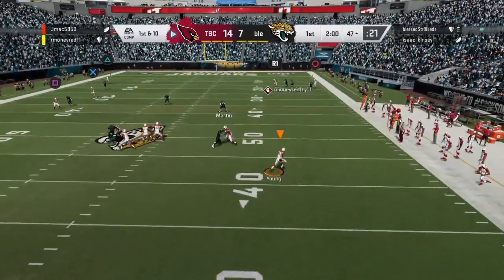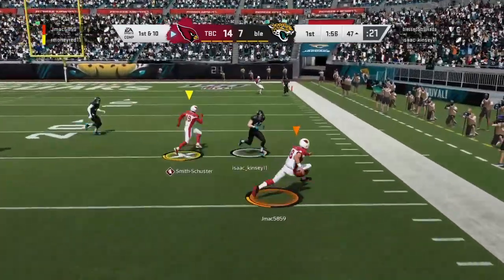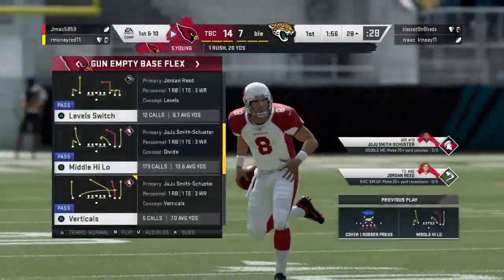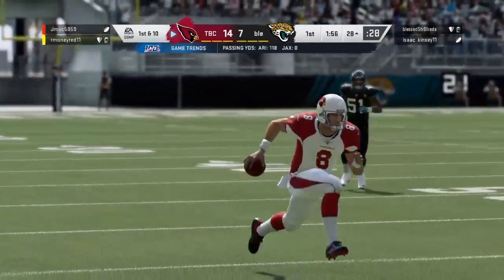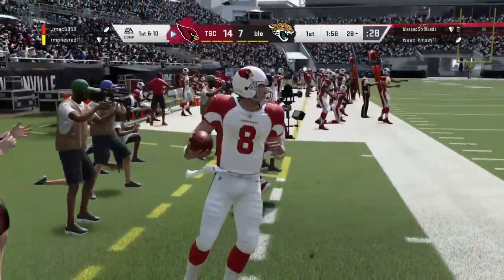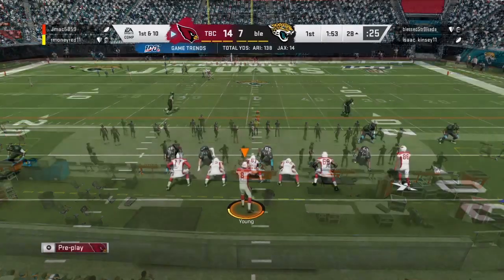I see him deep but decide not to throw it. I'm scrambling, gonna try and make a move on him. Couldn't do it, just run out of bounds. I'm gonna try and wiggle off one because Steve — he doesn't get the best moves, he's got decent group, his carrying isn't there. Gotta play smart with him but I love how he runs with the football.